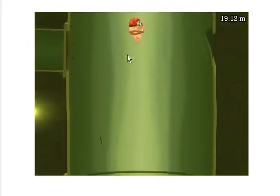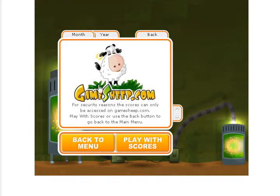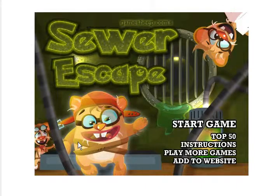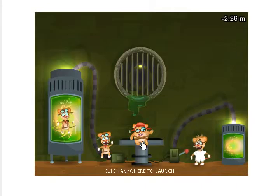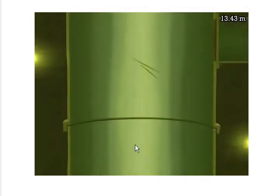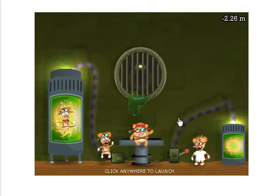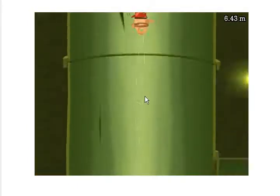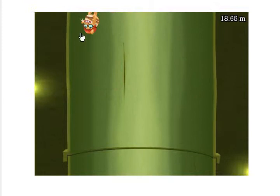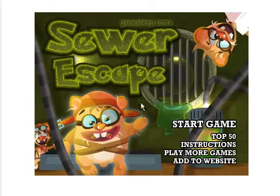Graphics, I'd give it a B. Sound, I'll give it a C. And gameplay — that just gets an F, because it's broken. So final grade, I gotta give it a D, because the game is just kind of disappointing to play. That's a quick look at Sewer Escape — I don't think I'll ever escape the sewer, but maybe these guys will design a little bit better game next time.